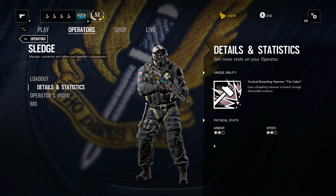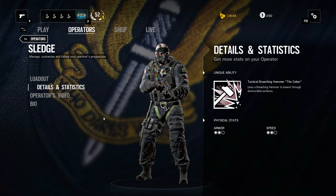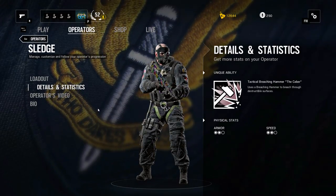To finish out the loadout, you have medium speed and medium armor, which is just great all around. If you use the AR on top of that, it's going to make Sledge such a flexible character — you'll be able to take on whoever, whenever, and wherever you want.